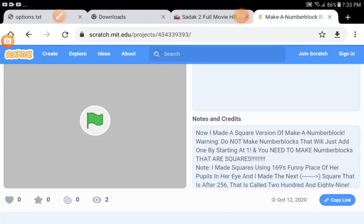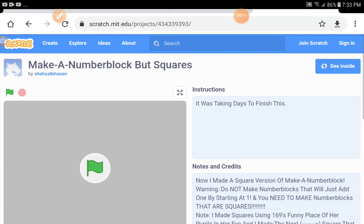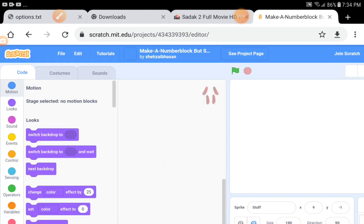Hi guys, look at this — this is my shirt again, it's not on shirt but I'm doing Scratch, so I'm making this in square version. Let's click 'See Inside' — I'll help you see inside. Look at this costumes.